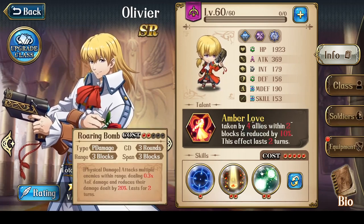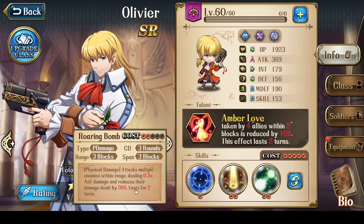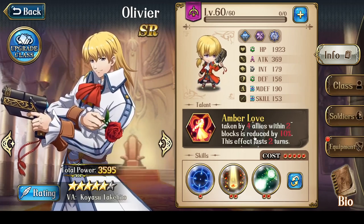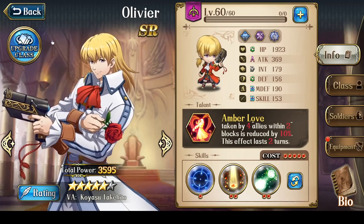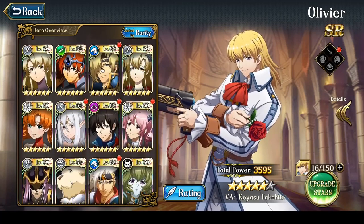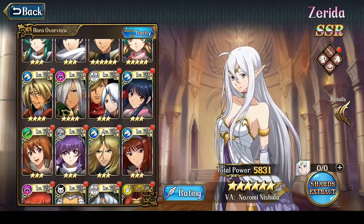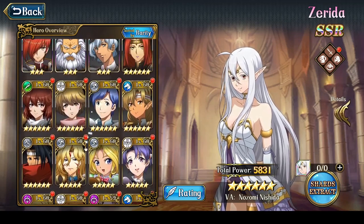Other than Amber Love, Roaring Bomb also supports that, because Roaring Bomb applies a debuff which reduces the enemy's damage dealt by 20% for 2 turns. Effectively, combining these two — Amber Love 10%, Roaring Bomb 20% — you're already getting 30% damage reduction on the enemy. You just need to figure out a way to get another 70% damage reduction and your tank really can't be killed. That 70% can come from, for example, Last Rites adding 40%, and then you'd need 30% more.